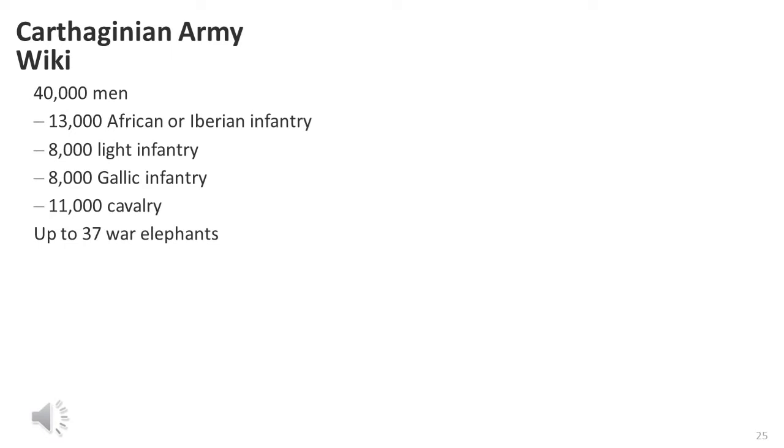Now we'll look at the Carthaginian force mix using Polybius source material. Hannibal had arrived in Italy with 20,000 infantry and 6,000 cavalry. At Trebia, this had grown to 29,000 infantry, of which 21,000 were close order and 8,000 light infantry, plus 11,000 cavalry and some elephants. Among the infantry there would have been a combination of Africans, Iberians, and Gauls. We know that 8,000 of the close order infantry were Gauls. In addition, there were elephants - survivors of the 37 which he had left in Iberia, so I assume he had 37 war elephants.